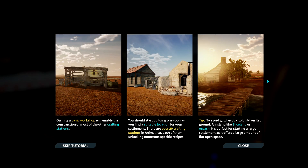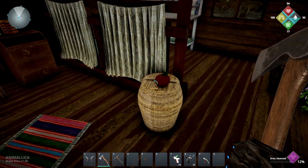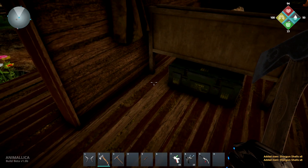Owning a basic workshop will enable the construction of most of the crafting stations. You should start building one soon as you find a suitable location for your settlement. There are over 20 crafting stations in Animallica, each of them unlocking numerous specific recipes. To avoid glitches, try to build on flat ground. An island like Sliceland or Arpashi is perfect for starting a large settlement as it offers a large amount of flat, open space. So I think Sliceland or Arpashi is where we'll go. Shotgun shells — nice!